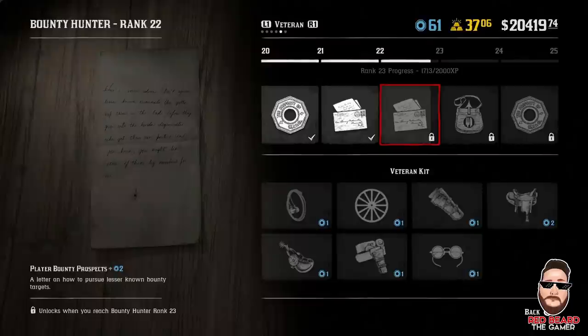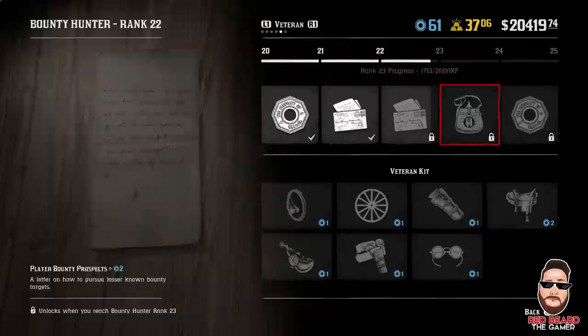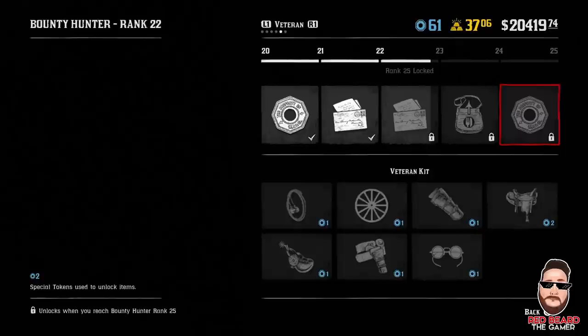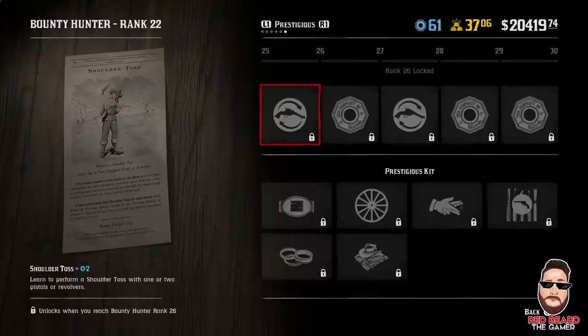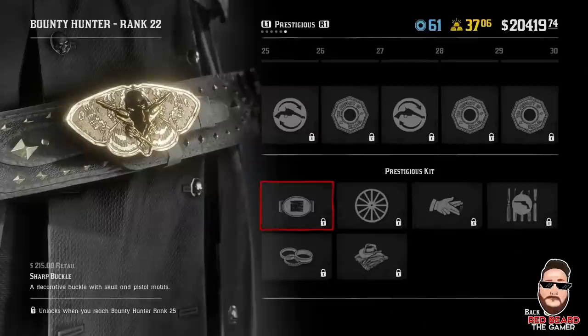Player Bounty Prospects — I think that's just where you get a letter on how to pursue lesser-known bounty targets. Then you got your provision satchel upgrade, which is definitely pretty cool. And then you get some more tokens at rank 25. Let's go to rank 26 — you got Shoulder Toss for pistols and revolvers, that's what I was talking about before. If you go left on your d-pad you can change your gun tricks. You got some more tokens, another gun toss, and some more tokens. You need the tokens because you have to unlock things and then pay the money on top of it.